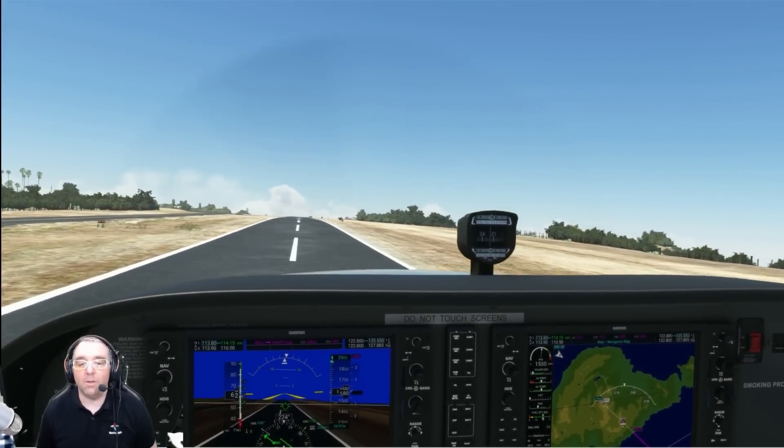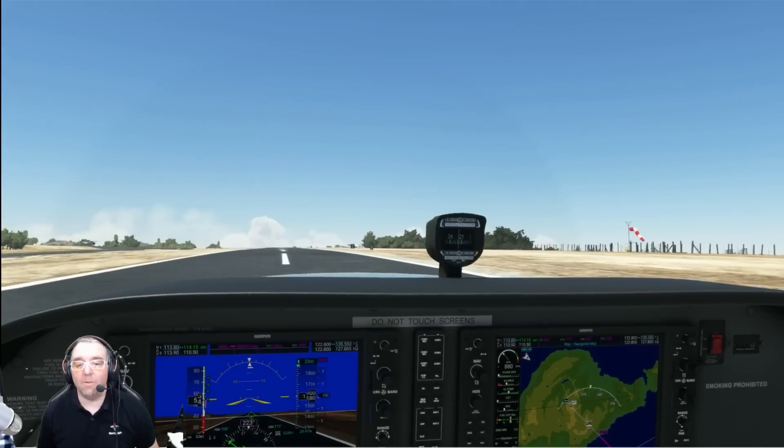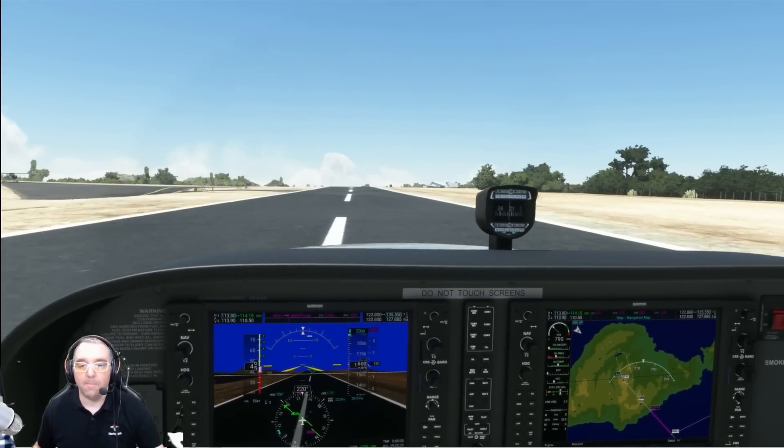All right, there we go — that is how you land. When flying VFR, there's really nothing to it on the VATSIM network. We just need to stay clear of Class B airspace, and if needed, request flight following. We hope you have decided to start using this great resource and that this tutorial has calmed some of your fears about VATSIM. Hope to see you online soon. Thanks, guys — bye-bye.